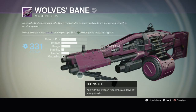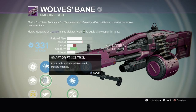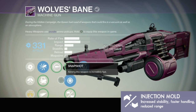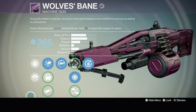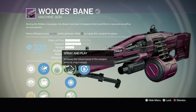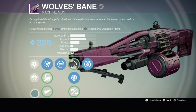Not bad perks — on this one I got Spray and Play, one of my favorite perks. It came with Grenadier, which is not too bad, and then it also had a new perk called Injection Mold which increased stability, faster handling, and reduced range. Kind of needed it because the stability is terrible on this thing, but it has very high impact and the rate of fire is kind of slow. It reminded me especially because it has the same sights as Yolder's Hammer — like a Yolder's Hammer slash Against All Odds.